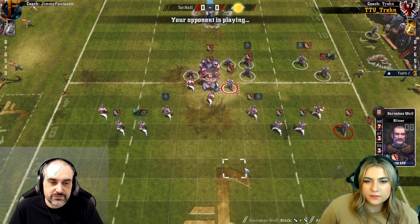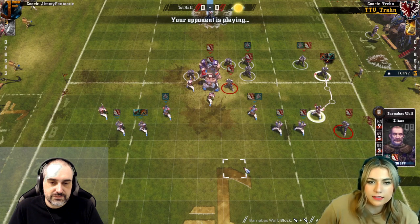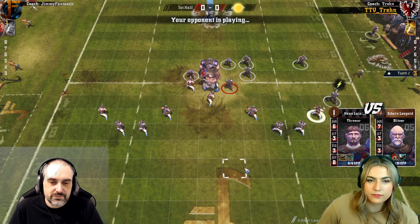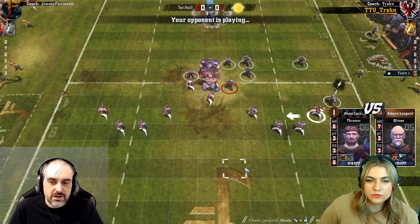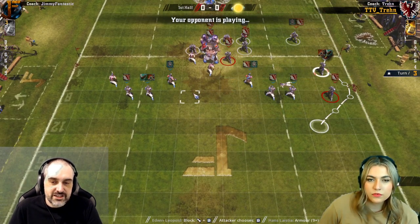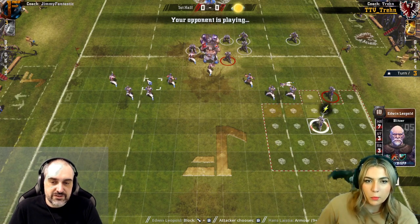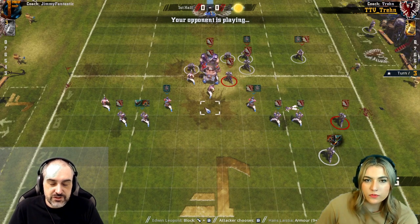I was debating here whether to go through the middle or the side, but I'm thinking the sideline's probably best just to get away from as many of your players as possible. With Rule of Five, everybody's there able to react, and with this, these four, it's a bit harder for them to get involved. So you kind of do need a fast team to use this, which is again another bonus of Lizardmen.